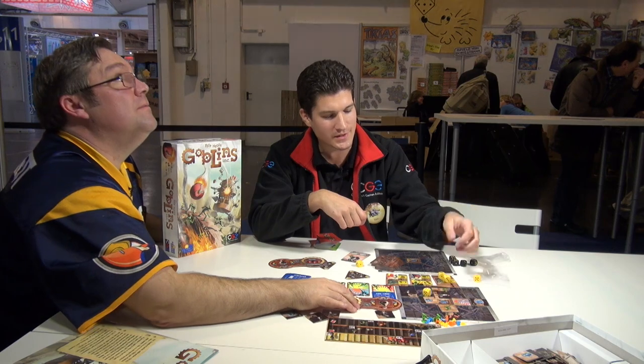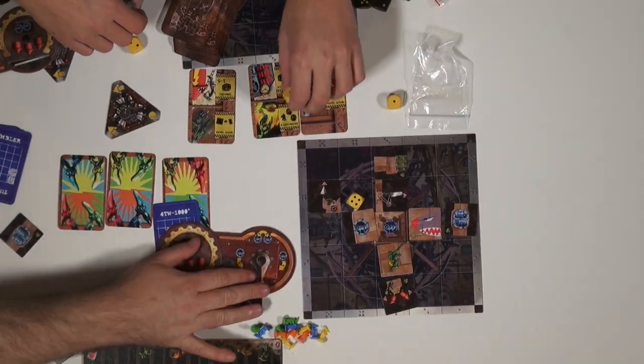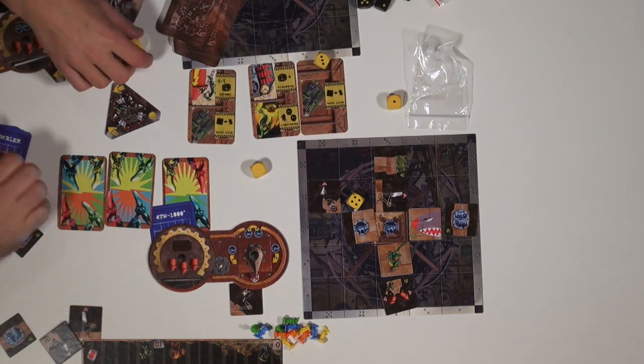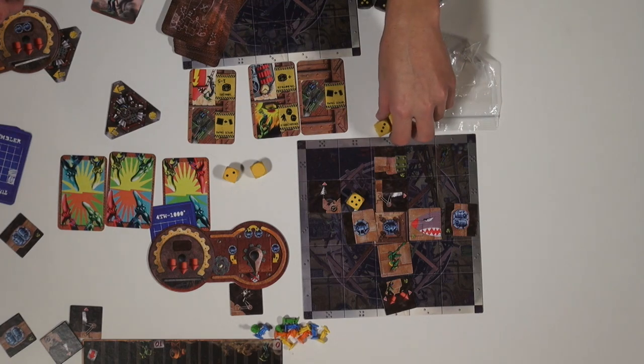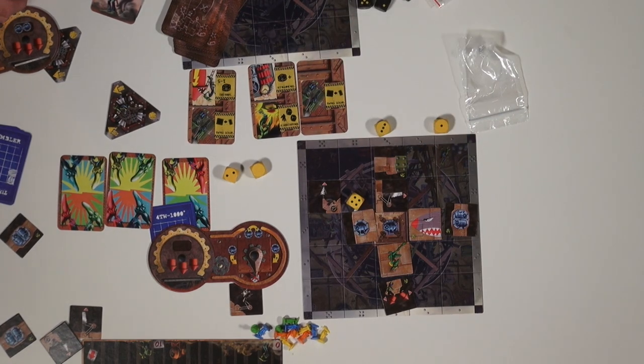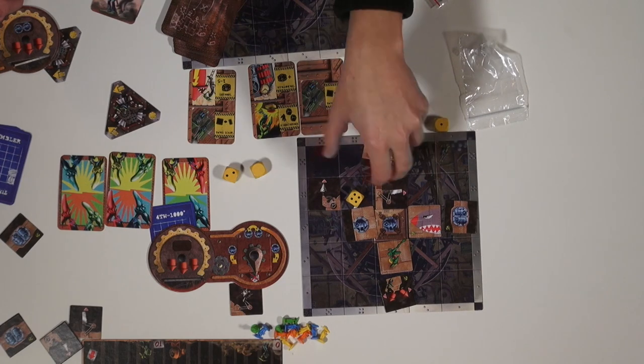Players roll dice according to how many weapons they have and the direction they're shooting from. If they don't turn, they lose one die, because many weapons are built to deal damage when moving — like hexes or drillers. Then you roll the dice, and you can either hit one of the spaces or miss. The tactician assigns the dice to the number they want to hit, and tiles with no connections will fall off.